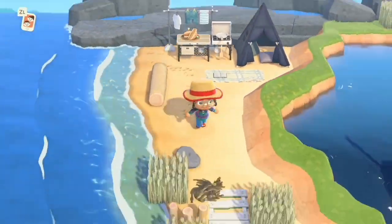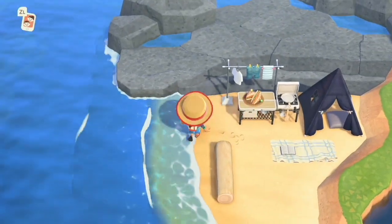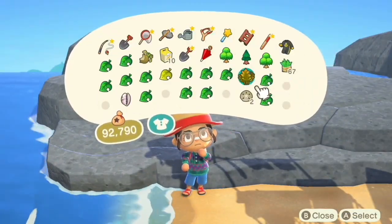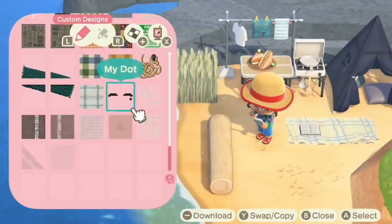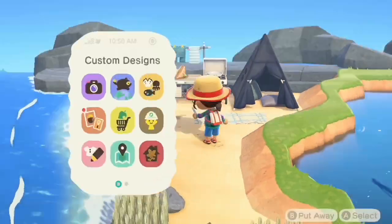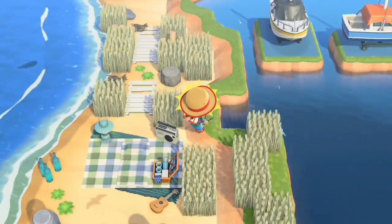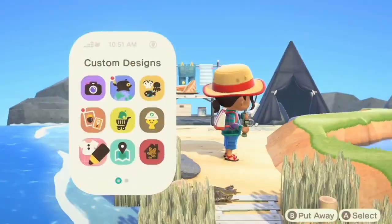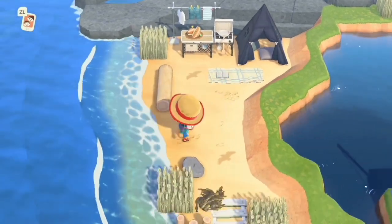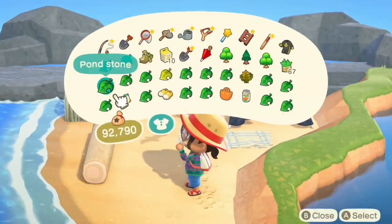Honestly, I feel like that's always my biggest build tip: use unexpected items. Use items that aren't in the furniture catalog. Use the raffle items — I'm always hyping the raffle items. Use creatures that you've caught. I love using the seaweed. Use custom designs, use weeds, use clothing, use all of those things. Use the bags they added with the 2.0 update — the purses you can hold. I included one of those at the beginning of this video for a reason because I knew I wanted to use it in this build.